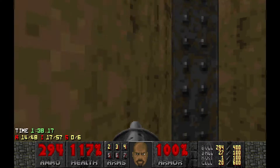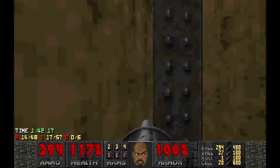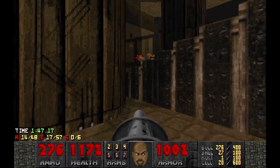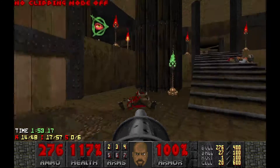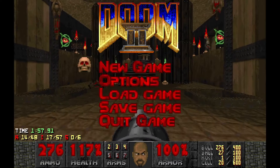It looks like an inescapable pit here — yep, nothing can be shot or pressed. That's alright, that can be easily fixed. Just shrink the pillars ever so slightly.